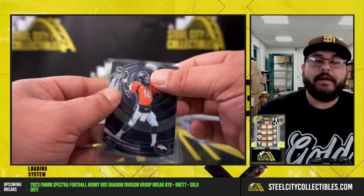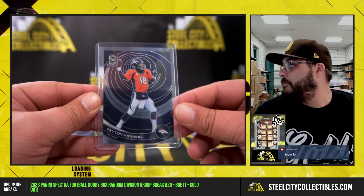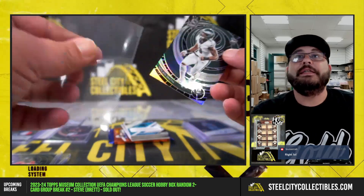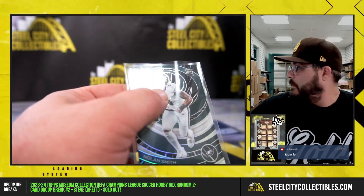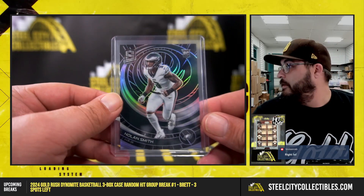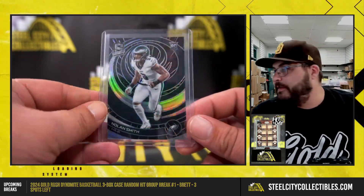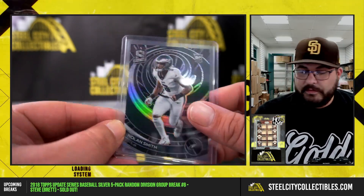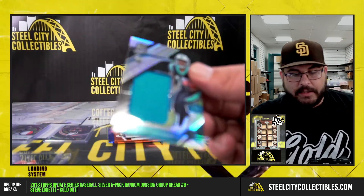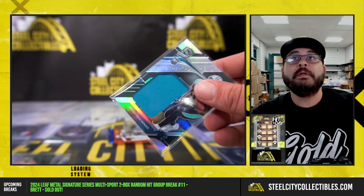AFC West — Nolan Smith, NFC East, out of 75. NFC East — CM Punk ruins it — out of 99. Jonathan Mingo, Monumental Prism Jersey, NFC South.